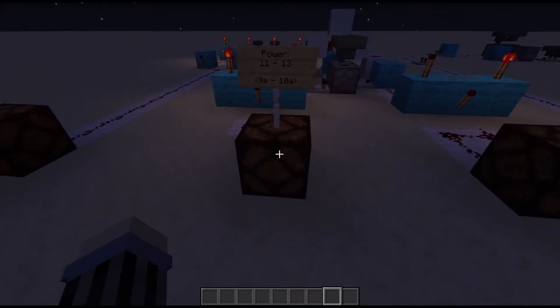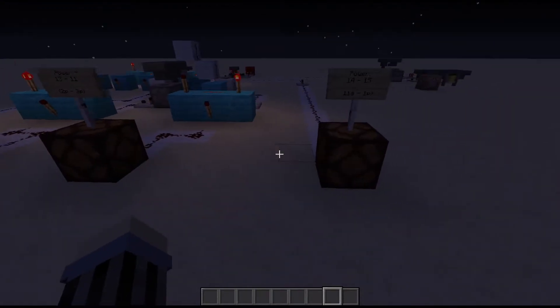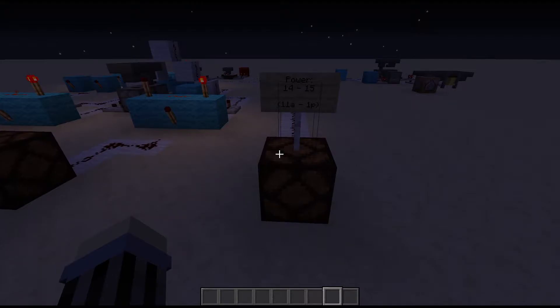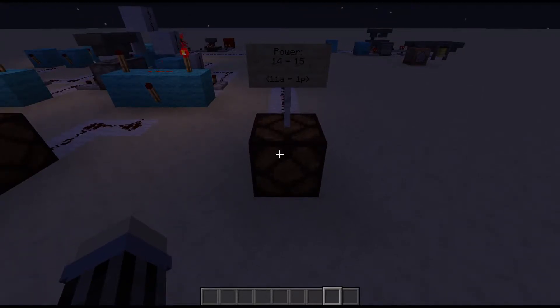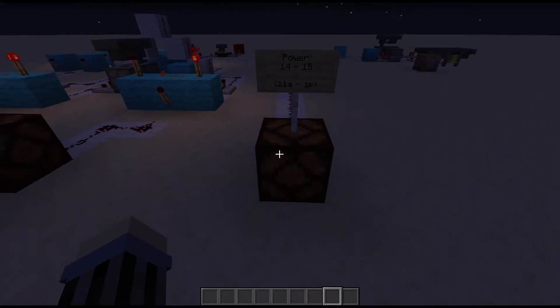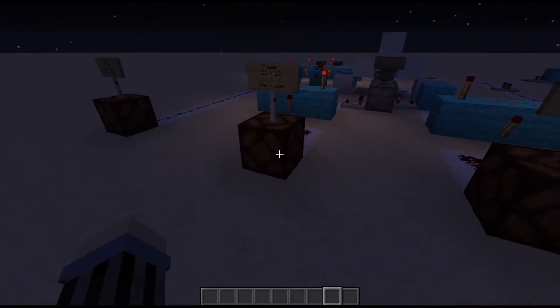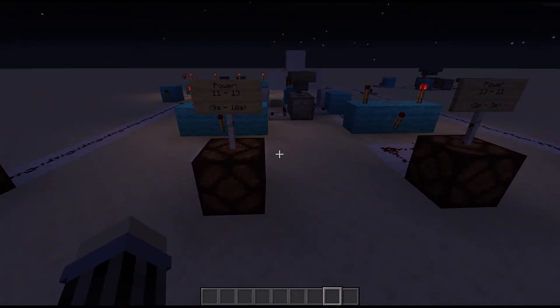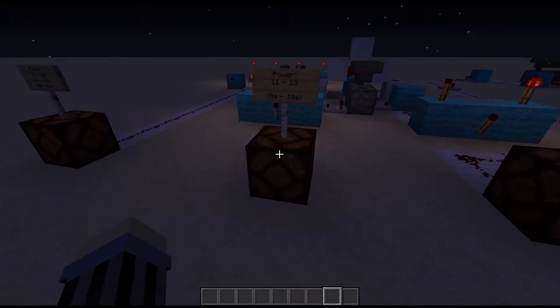The next light we want to have come on is at 9 a.m. to 10 a.m. At the top of the clock we're going to have basically noon, so I've done power level 14 to 15 and back down to 14, because as noon passes the daylight sensor is going to start powering down — that gives us 11 a.m. to 1 p.m. On the way back down we'll have the 2 to 3 p.m. lamp on the right side. The tricky part is that a daylight sensor is going to power this range twice throughout the day — once on the way up and once on the way down — so we need a way of determining if it's morning or afternoon even though the daylight sensor is giving out the same power.